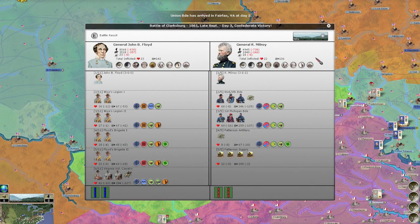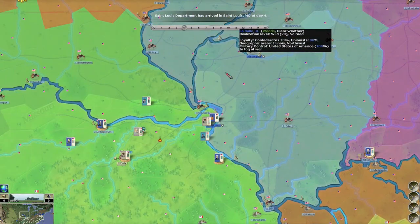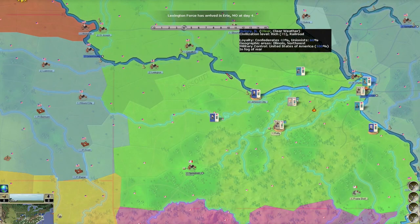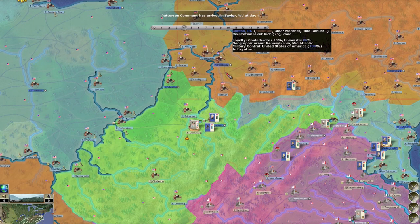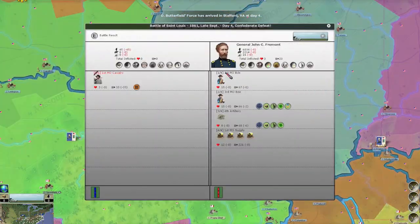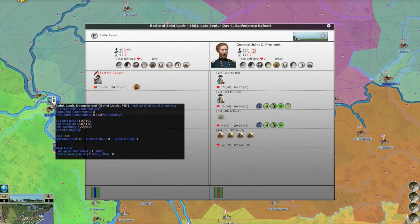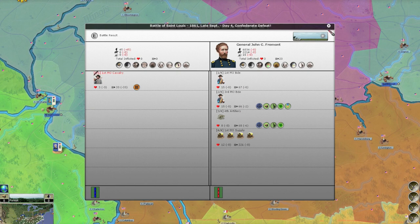He attacked my force! I lost 1,100 men; he lost 900. I don't know how he managed that. I've got to replace that leader — he's really bad. And he's been destroying my whole railroad system in the Shenandoah Valley. Where's Fremont? Oh crap, are you serious? I sent 45 men there and didn't know what he had. That's my stupidity.